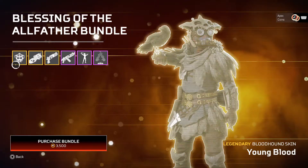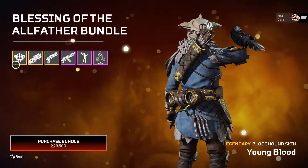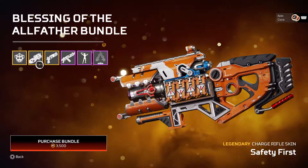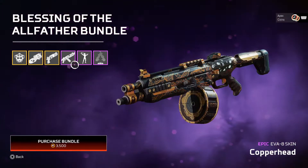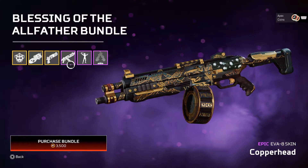Let's jump right into it. We've got a skin for Bloodhound, the Charge Rifle, the Beak, and the EVA-8 — which is the new meta, the EVA-8.